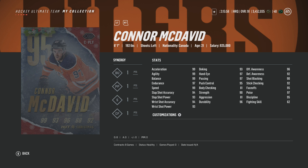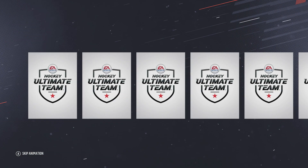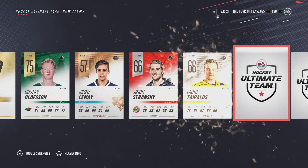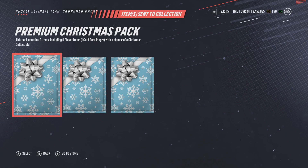Let's get into those four packs we got from competitive seasons — premium Christmas packs, four of them. Give me a legend or any Christmas collectible and I'd be happy. Here we go — pack one: all right, contract... Marcus Johansson. Definitely not a good pack right there. We'll send everything to the collection though. Not the start we were looking for, that is for sure.